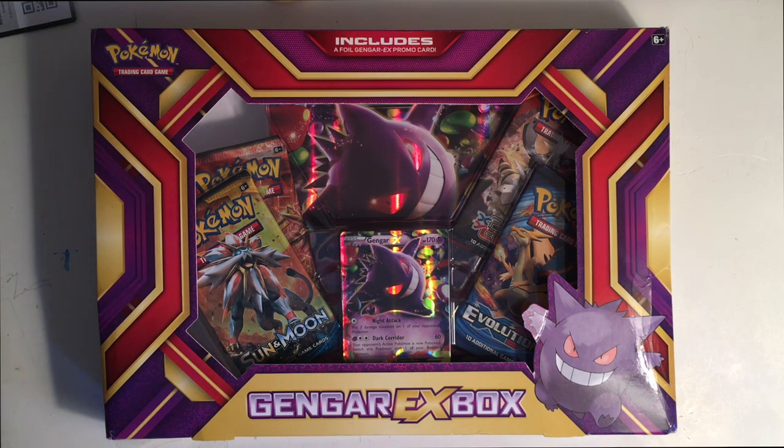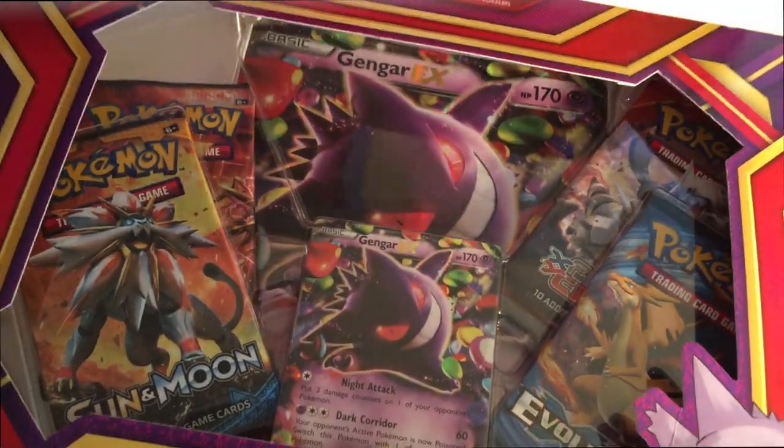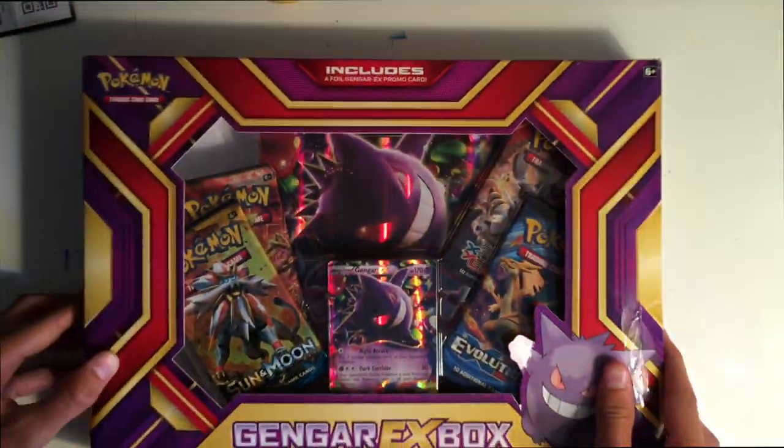There was also a Bewear EX box and a Kingdrop, but for those of you who have been on the channel long enough, Gengar was actually my profile picture for the channel. I just love Gengar — ghost types are my favorite — so I thought it would be awesome. It just looks so cool, and there's this big card there, it looks incredible.